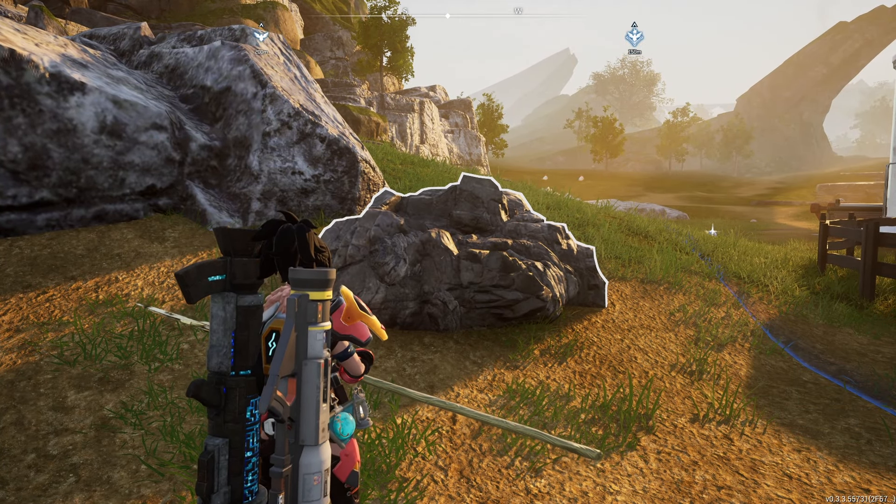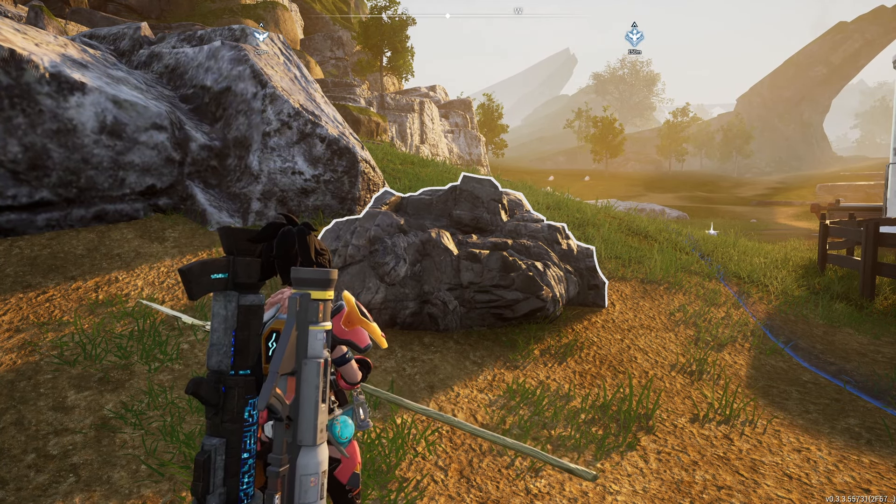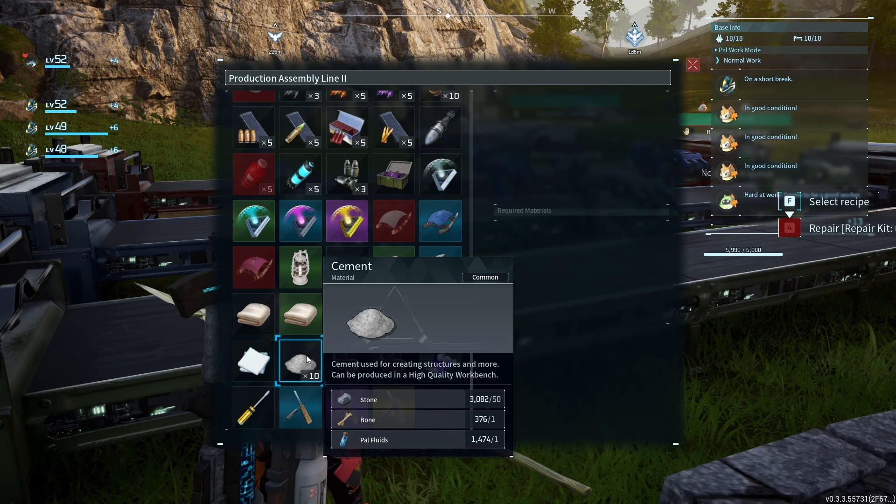The first thing we're going to need is stone. You can either place a stone pit on your base, which you can unlock at level seven as you can see here, and once you place it on your base you can assign a miner pal or two in order to have a constant supply of stone.